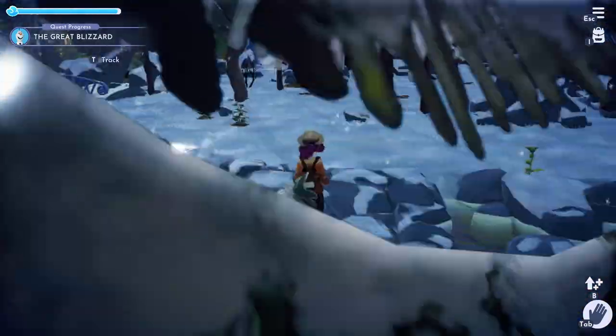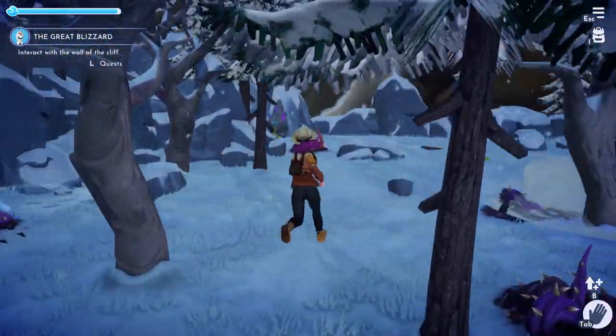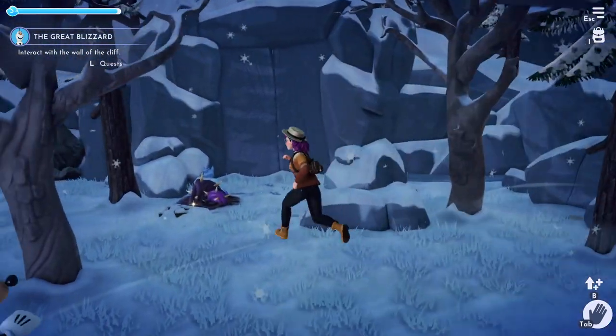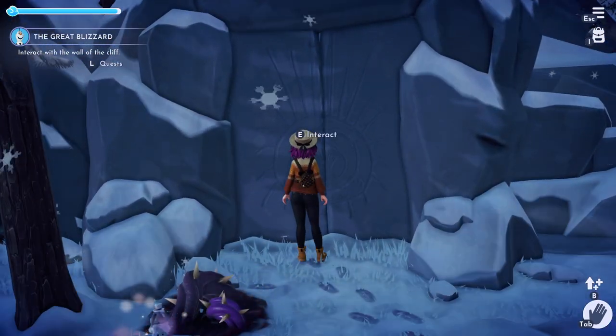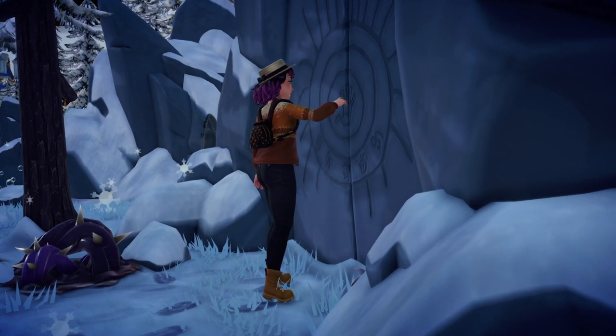You want to be on the side over by the pillar, and once I ran by this wall it says interact with the wall of the cliff. Right here is the big cave we've all seen that belongs to Olaf. Here it is on the map in case you're having trouble, and then you're just going to go ahead and interact with it.